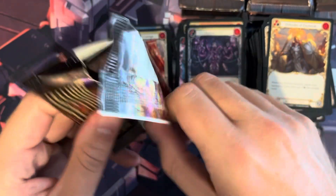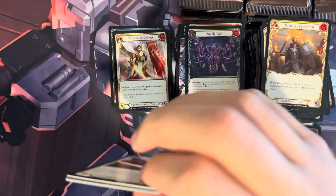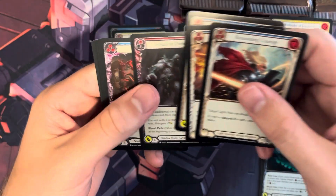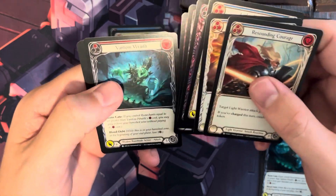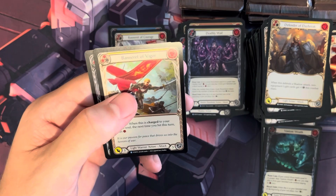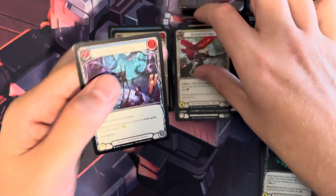We are coming to the end of these packs. I'm just pulling from random piles so I'll have to make a new common stack after this one. Our first rare is Banneret of Vigor and then Enveloping Darkness.